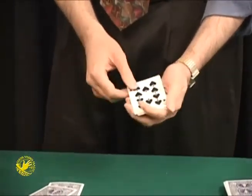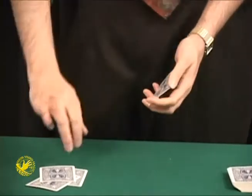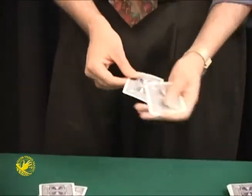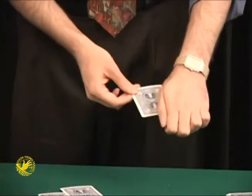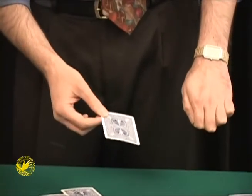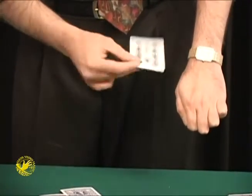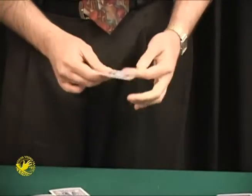I'll take one of the tens and place it over here. That leaves me with just one, two tens. Unless I wave my hand over here and I wave my hand over here — and we once again have one, two, three tens. I'll place one of the tens over here; that leaves me with just two tens. I'll take one ten in my left hand, one ten in my right hand. If I use my right hand ten and wave over my left hand ten, the left hand ten disappears completely, leaving me with just one ten.